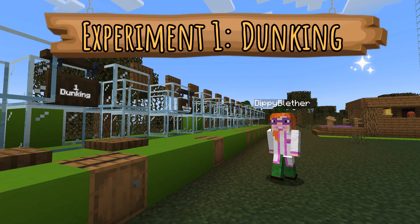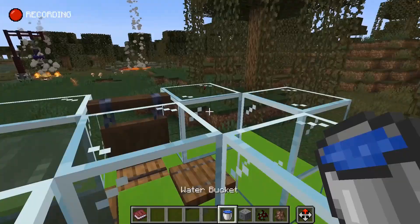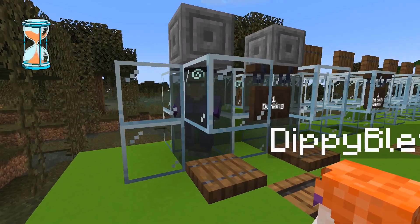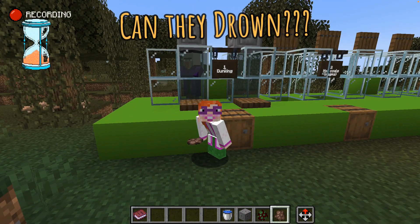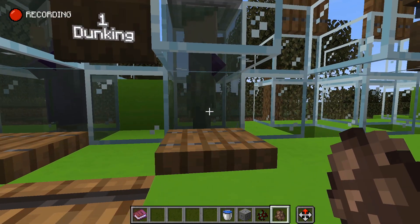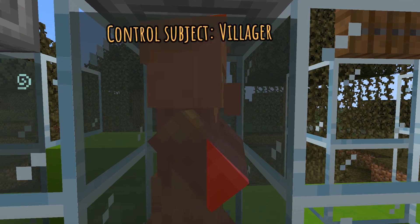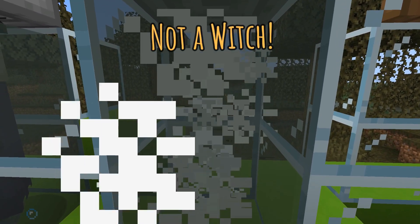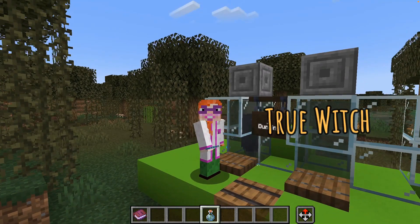Straight to experiment number one - the old favourite of every witch finder: dunking. Dunking is fairly straightforward. Throw the witch in some water, weigh her down with a heavy stone and wait! Legend has it that you can't drown witches, so if your subject does drown, they were not witches, just tragically misunderstood muggles. As you can see, this poor villager was clearly not a witch. This one, on the other hand, is looking surprisingly healthy.